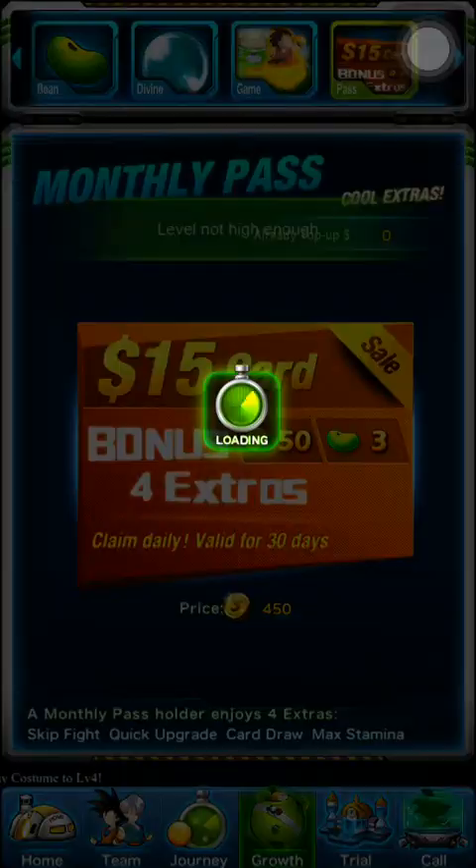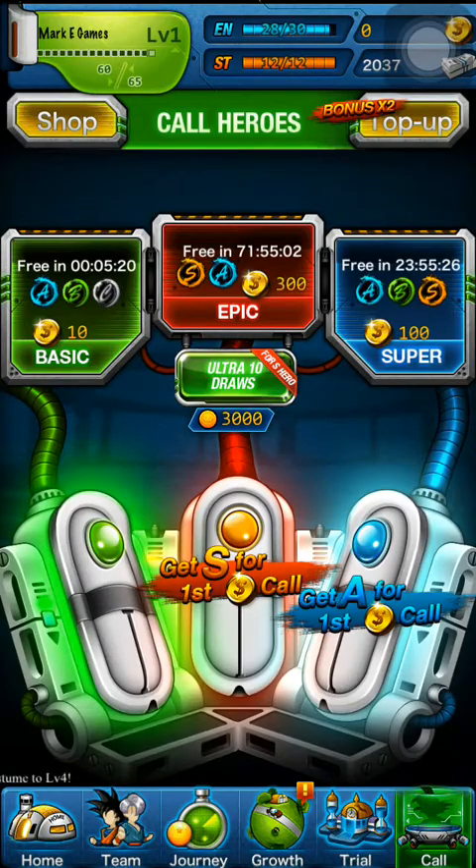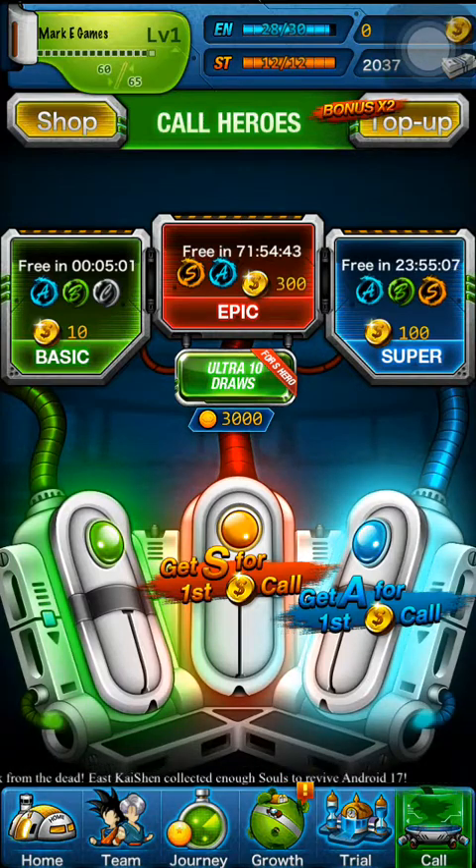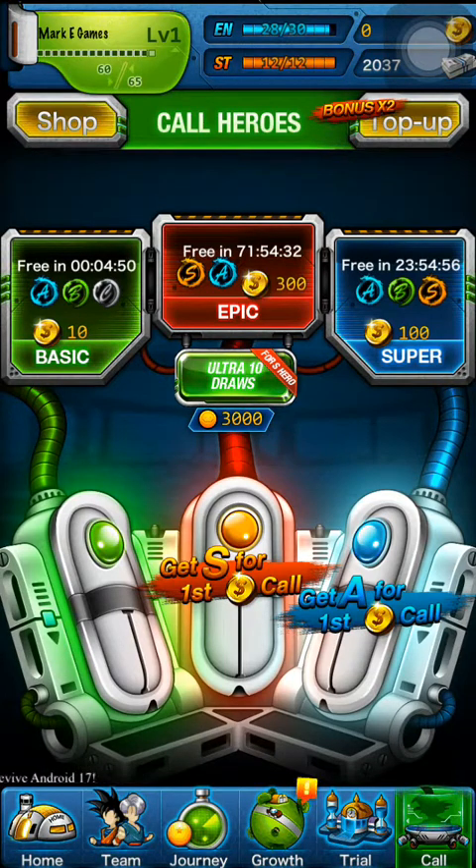My level's not high enough for Trial yet. Here's Call. For the Basic call, you get five per day, one every ten minutes. For the Epic call, you get one every three days. For the Super call, you get one every day. Basic can range from A to C — I've never gotten an A from that, so usually it's B's and C's. For Super, it ranges from B to S — S is better than A. I get B's and A's a good amount, and sometimes I get S's. Epic is mostly S and A, majority A's but you can get the S.